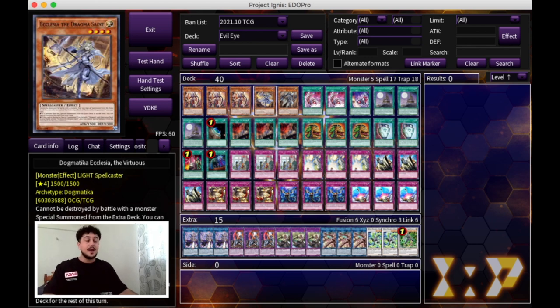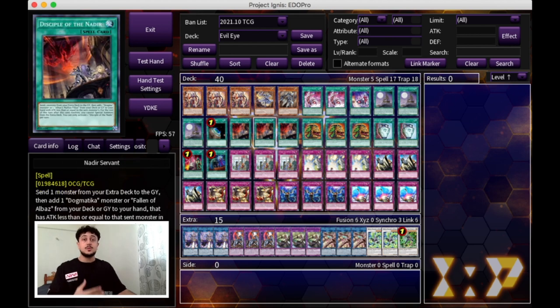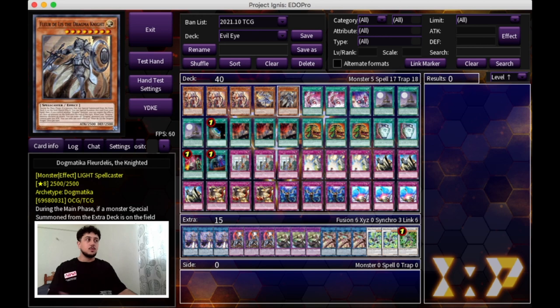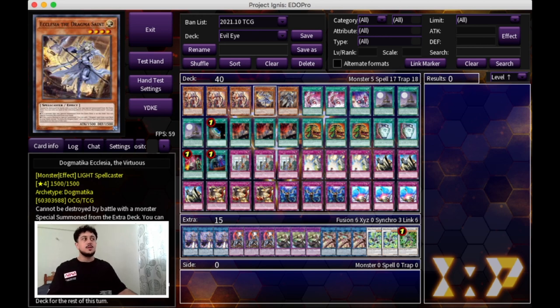We are playing the Dogmatica package. In a lot of rogue decks — if you guys have watched my Counter Fairy profile or some of my other profiles — I like to include the Dogmatica package, and specifically in these rogue decks I think it's very important. Nadir Servant on its own gets you so much advantage, and that's literally what this deck needs. This deck needs to gain card resources, because that's how rogue decks win — you need to get to the cards you need. The Dogmatica package thins your deck so much that you're that much closer to getting to the cards you need. So I'm playing one Ecclesia and one Fleur de Lis. Fleur de Lis is really good because on your opponent's turn it's another form of disruption. One of each is all you need.